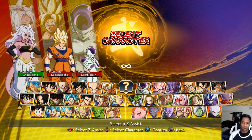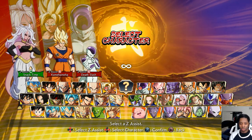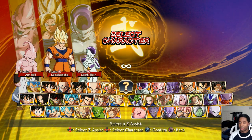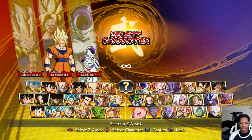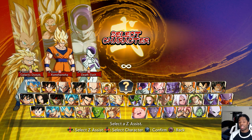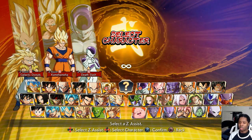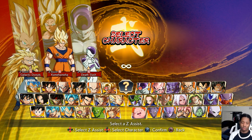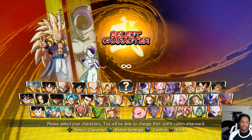The C assists with 50-frame blockstun aren't fast assists, but they track to where the opponent is and have 50 frames blockstun. So if you have one of these characters — like Android 21, Trunks, Android 16, or whoever has it — it's kind of a replacement for something like Kid Buu arm ball or the Gotenks A assist. You wouldn't necessarily need those characters if you had a C assist with 50-frame blockstun, but I don't feel like that would work in any other slot if you're trying to build a solid game plan.